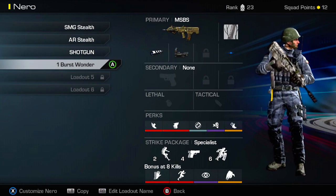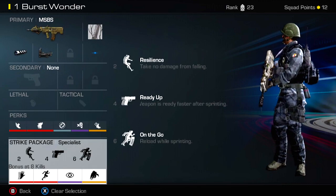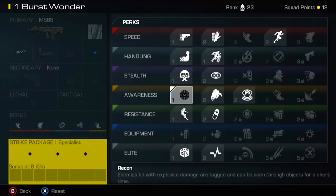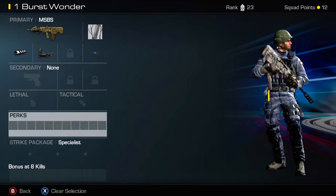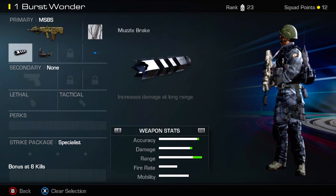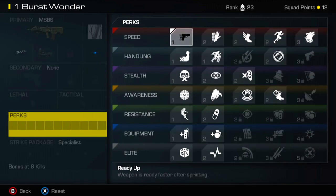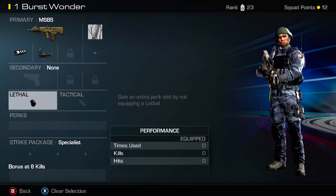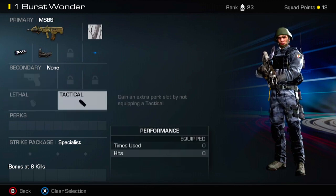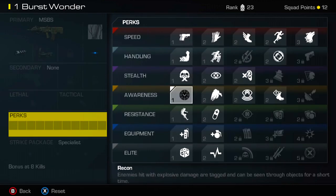Today instead I figure I would explain how Specialist works, because the Specialist strike package in this game is completely different compared to other games in the series. So let's go ahead and remove all these perks. On the MSPS here — the most overpowered weapon so far in Ghosts — we're going to go with Specialist. The way I run this gun is I have no secondary, no lethal, and no tactical, which opens up more perk points for this class.